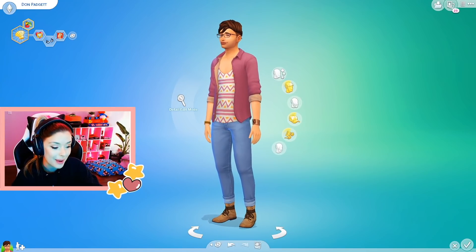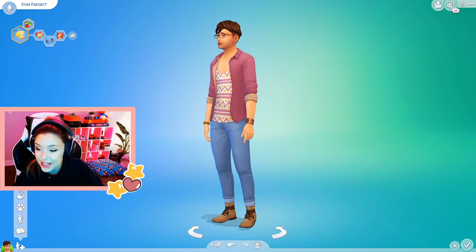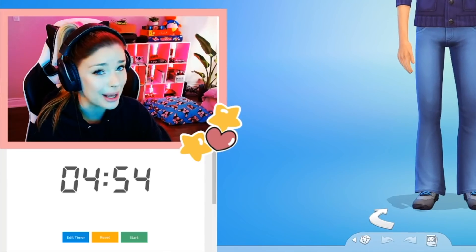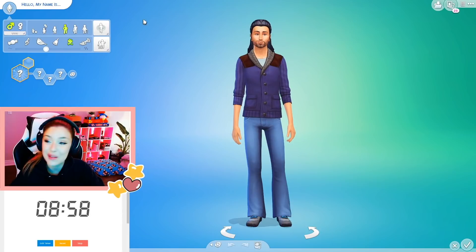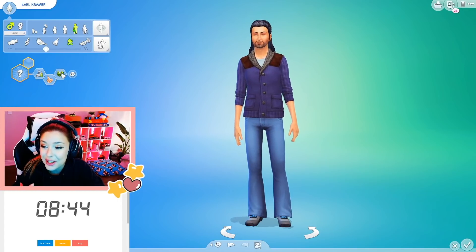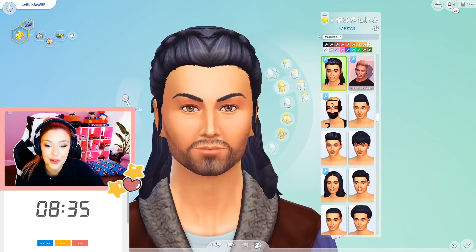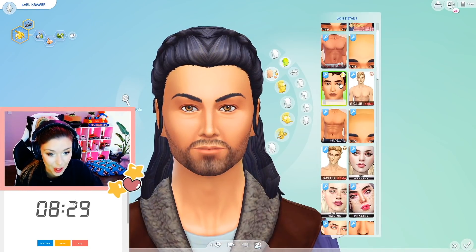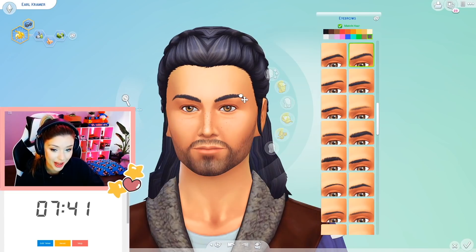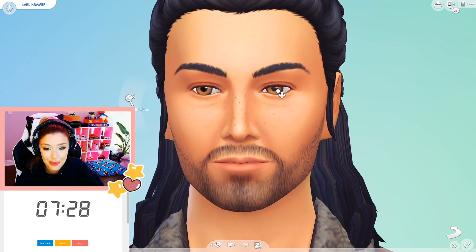I'm going to randomize again — random number one to ten. We get nine minutes. Adding a new sim, completely random — two males in a row. I'm pretty bad at male sims so this is a challenge in itself. Timer started. Random name: Earl Kramer. Random traits: maker, good, materialistic, and maybe mischievous. Earl Kramer — first thing I have to do is skin details. I'm so bad at skin details for men. Need to change the brows — they're giving him a spooky vibe, not feeling that.